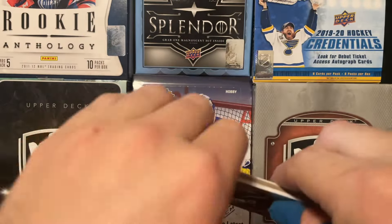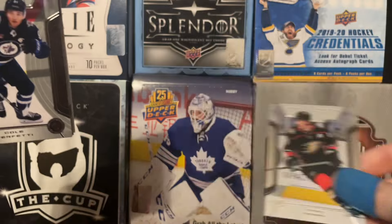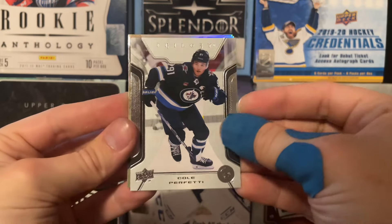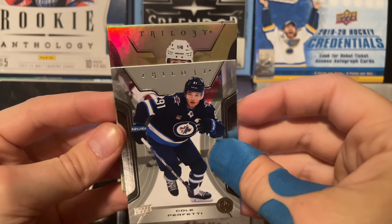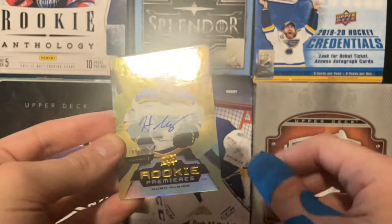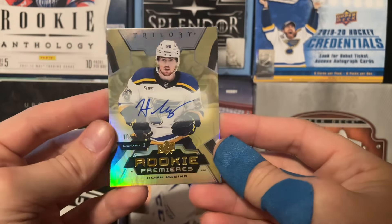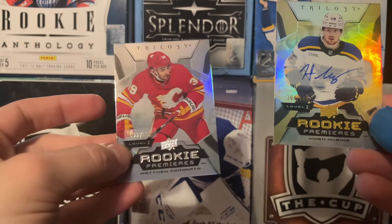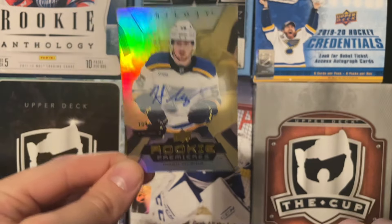Moving on to the next pack. Usually if it's just a decoy in the back, then you have yourself a hit. Troy Terry base in the back and then the decoy as well. Cole Perfetti base here. And then we have an auto. It is Hugh McGinn — Rookie Premieres, Level 2, number 104 of 149. Rookie Premier auto of Hugh McGinn. And then we also have another Rookie Premier — Level 2 of Matt Coronado. Here's our second hit, and that's most likely going to do it for the box, unfortunately.